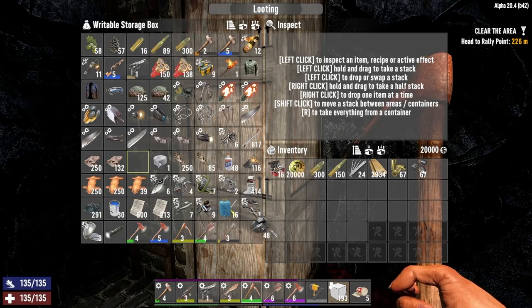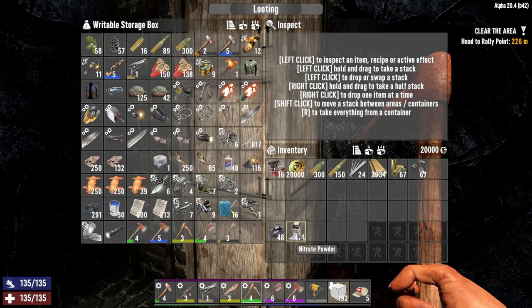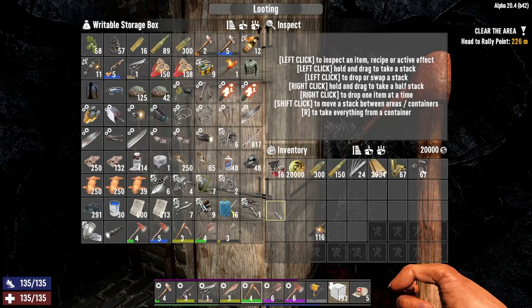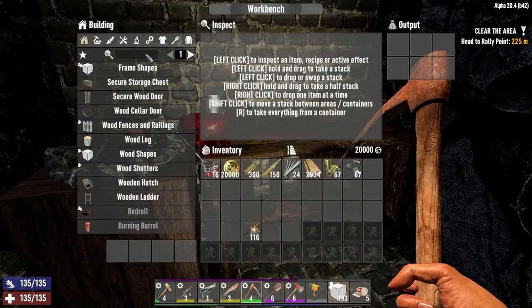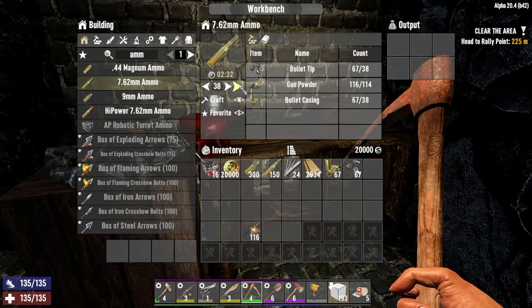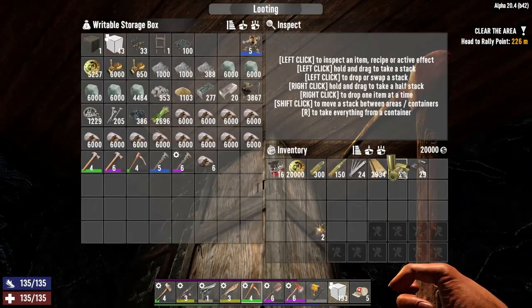I just have hardly any coal or nitrate — oh wait, we do have 116 gunpowder! Look at that. I don't want to use this until I get the chemistry station, and I can get the chemistry station I just have to do it. Oh my gosh. We do got plenty of ammo though. Let's just go ahead and make up what we can.